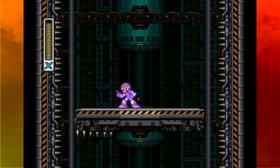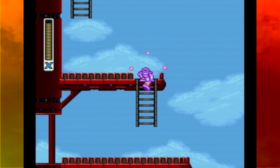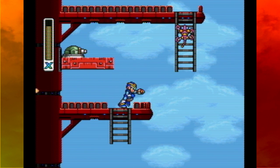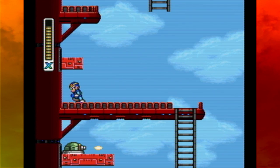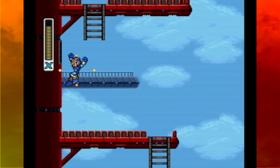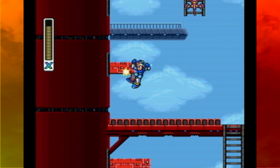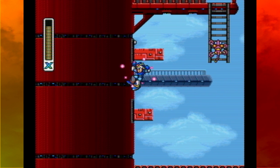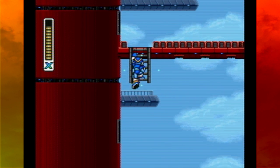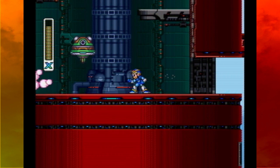Curse you propeller bots! I should probably find out if these enemies have names instead of calling them robot tortoise or propeller bots, but who cares. Take out that little scorpion dude. There's a lot of going up - that's what makes this level different from the others. Even in the Storm Eagle stage we had a lot of going left and right. This stage is practically all up, which kind of changes everything.